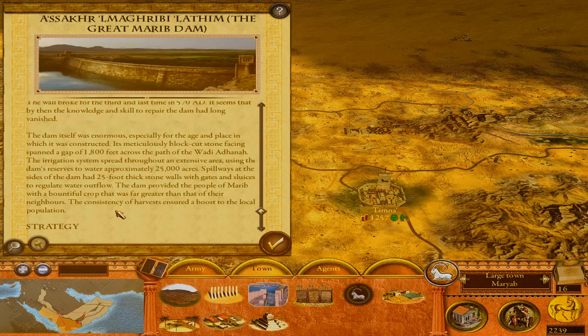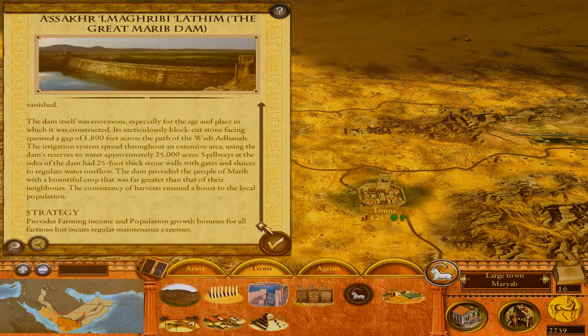The dam itself was enormous, especially for the age and place in which it was constructed. Its meticulously block-cut stone facing spanned a gap of 1,800 feet across the Wadi al-Dhana. The irrigation system spread throughout an extensive area, watering approximately 25,000 acres. Spillways at the sides had 25-foot thick stone walls with gates and sluices to regulate water outflow. The dam provided the people of Marib with a bountiful crop far greater than that of their neighbors.